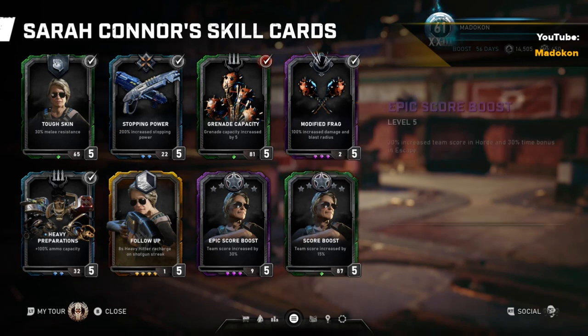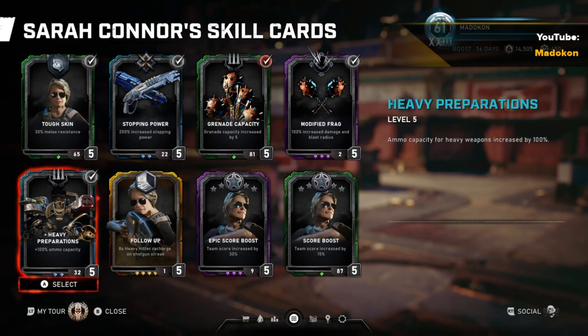On to Heavy Preparations — ammo capacity for heavy weapons increased by 100%. When playing Sarah Connor in Horde, this is my favorite skill card of hers, and it could arguably be her best skill card overall in Horde. At level 5, you get double the ammunition in your Salvo, which gives you 40 Salvo rounds — amazing. It also doubles your Buzzkill rounds to a total of 60. Double Salvo and double Buzzkill rounds? The only downer about this card is that the extra ammo capacity is only applied to the Salvo and Buzzkill.